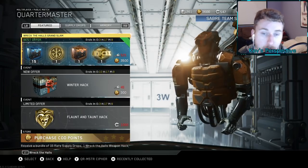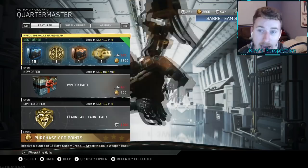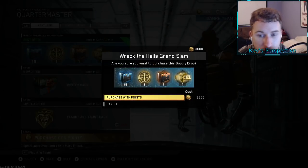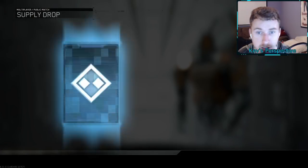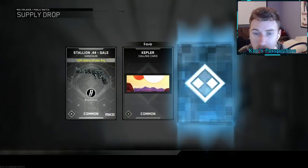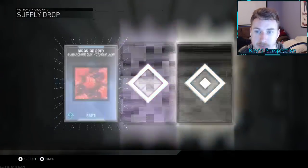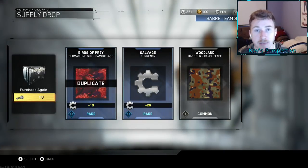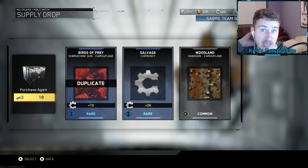30 dollars for this bundle — that's crazy. But we are going to get into this Wreck the Halls Grand Slam. We haven't had a big bundle in a long time in Infinite Warfare. We're going to purchase this. We have two common supply drops to open first — maybe we can get something good. Doesn't look like it. I don't know if Genesis, the Christmas or holiday theme map, is in the game — if you guys know, let me know down in the comments.